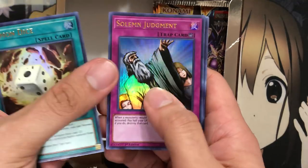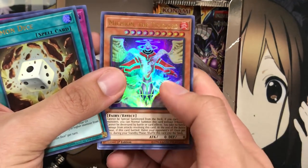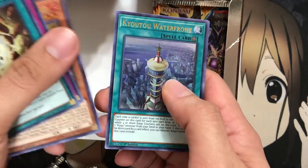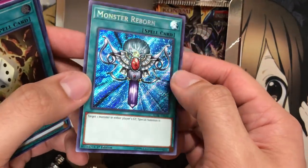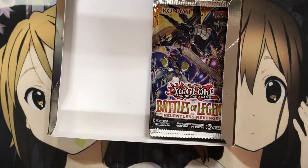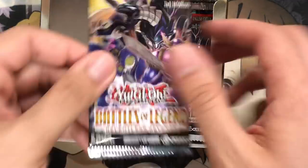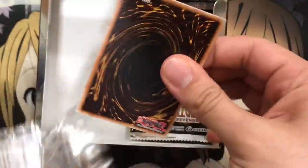Summon Dice, Solemn Judgment, and another of the Time Lords — this is Mikion the Time Lord. I think I've pulled different ones each time so far. Kyoto Waterfront, and Monster Reborn as a Secret Rare — awesome! They made Solemn Judgment and Solemn Strike Ultra Rare, but they decided to make Monster Reborn Secret Rare. It's been a while since I've seen a Secret Monster Reborn printed — I think the last one might have been with the Legendary Collection Yugi.